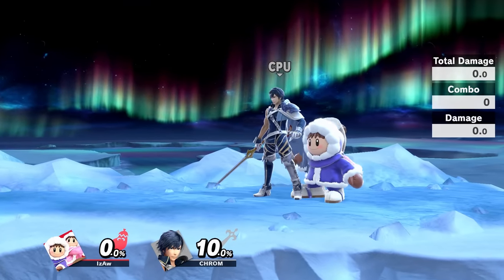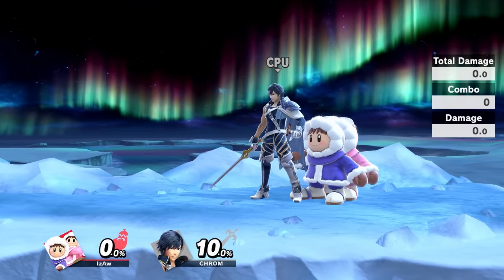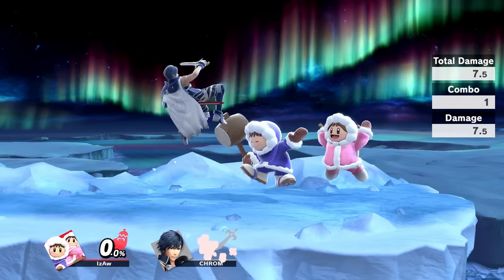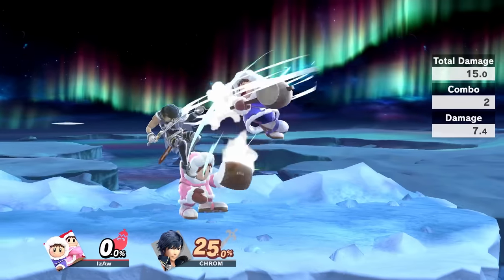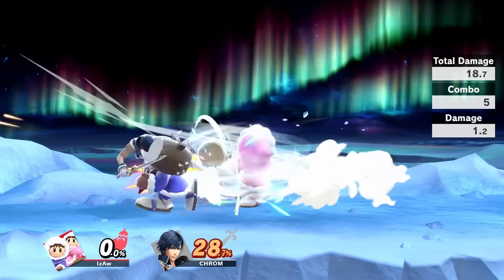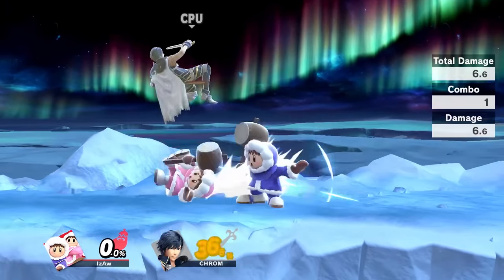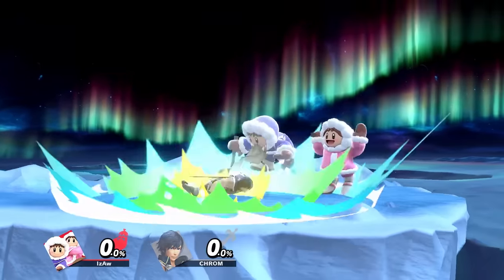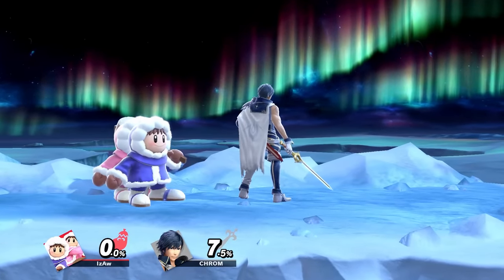A desync can also be done during the down throw animation. Just before Popo slams the opponent, you can press roll, then within three frames release the control stick and buffer in a neutral air. If both Ice Climbers neutral air, you tried rolling too early. And if you both rolled, you released the control stick too late.